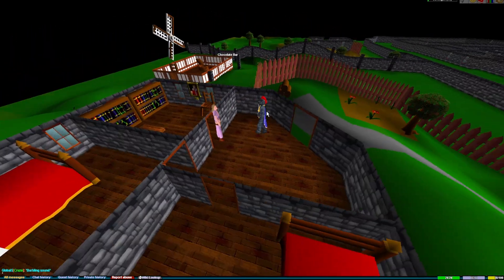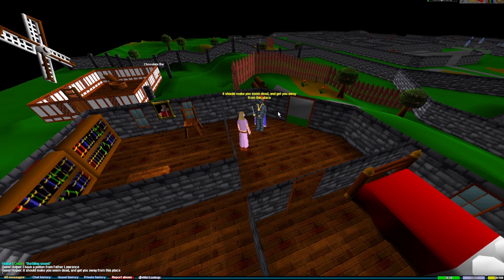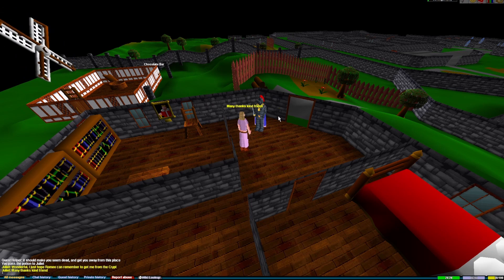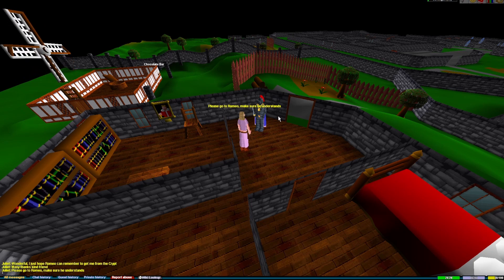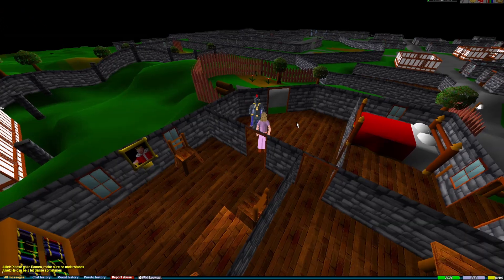Once arriving back at Juliet's house, you'll have a conversation with her. She will drink the cadaver berry potion and it will basically knock her unconscious and slow her pulse, where people think she will be dead. After talking to her, she'll tell you to head back to Romeo and tell him to come find her at the crypt.